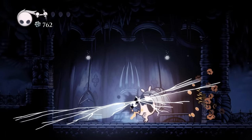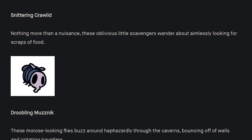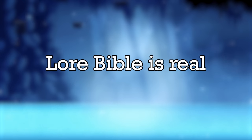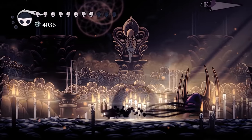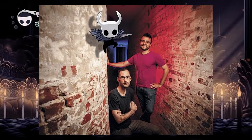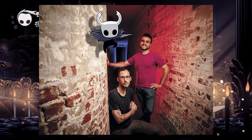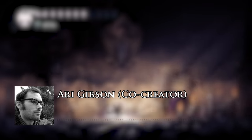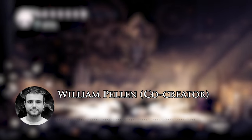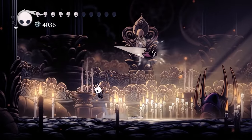Empress Musnik is just the early name Team Cherry gave to the Gruzz Mother. Back during the Kickstarter, the enemies that were shown off had these weird names. The Lore Bible is an internal document used by Team Cherry to keep track of Hollow Knight lore. Team Cherry has only ever referred to this document once, in an interview from 2016: 'It's all planned well in advance. Everything is set in stone. We've got an extensive lore document back at the office.' Will we see this lore document in its entirety someday? Nope.